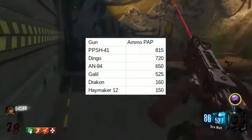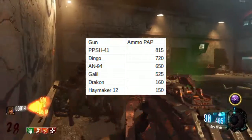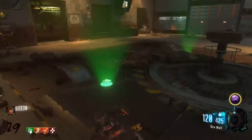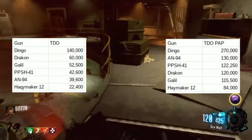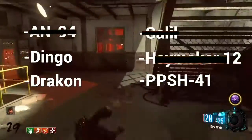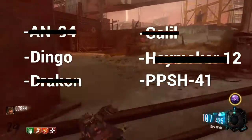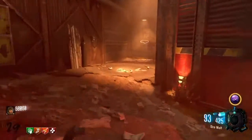Pack-a-Punch ammo flips the Dingo and PPSH, so PPSH is first and Dingo second. The AN-94 also flips with the Galil to third, Galil fourth, and Drakken and Haymaker stay at five and six. For Pack-a-Punch damage, it goes Drakken, Haymaker, Dingo, Galil, AN-94. With all these statistics, the Haymaker is obviously out, and the Galil and AN-94 join it. The Drakken is also eliminated — it's in the middle tier — leaving only the PPSH and the Dingo, which you probably should have known are two of the best guns in the game.